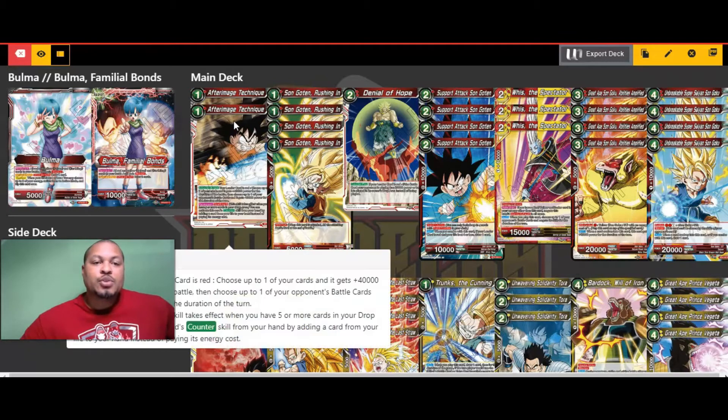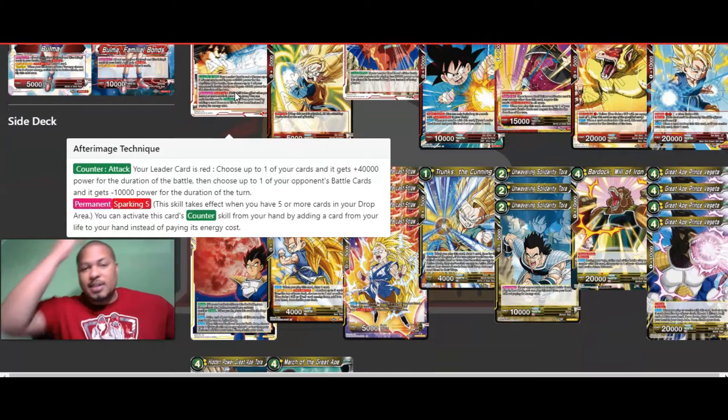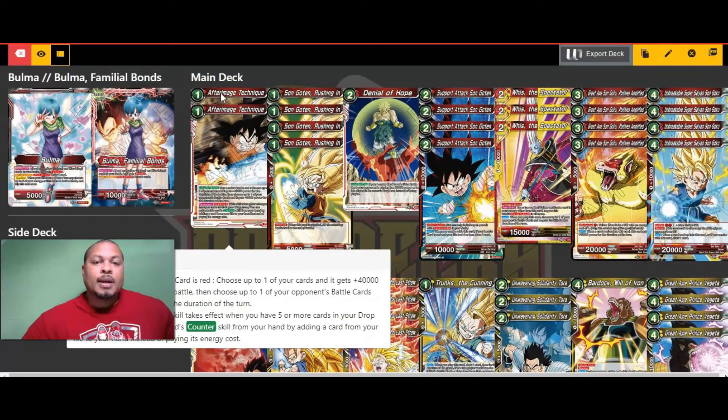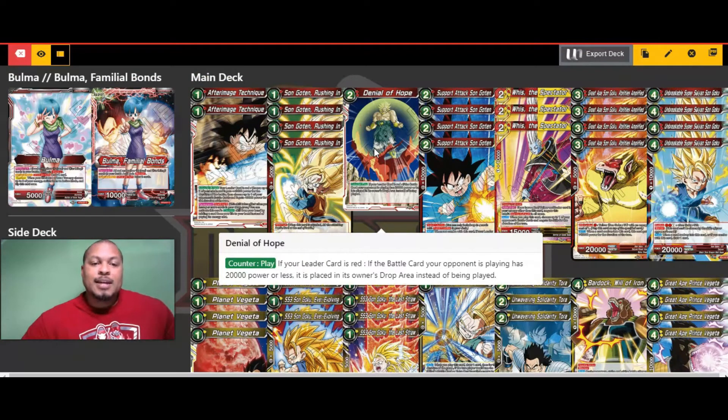We've got two After Image Technique counters. If your leader card is red, you choose up to one of your cards and it gets plus 40,000 power for the duration of the battle, then choose up to one of your opponent's battle cards and it gets minus 10,000. This is useful for boosting Bulma up since she has very low attack power. It also has Sparking 5, where you can activate this counter from your hand by taking a card from your life instead of tapping energy. The other counter is Denial of Hope — for two red energy, if your leader is red and the battle card your opponent is playing has power of 20,000 or less, it's placed in the drop area instead of being played.